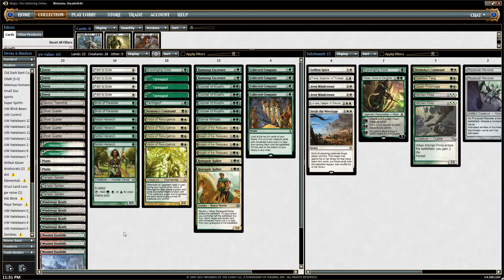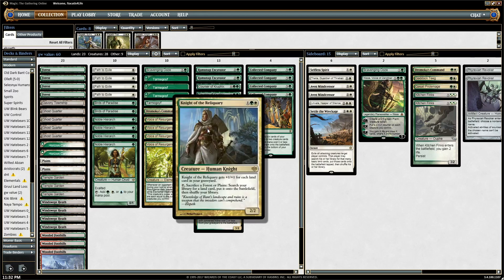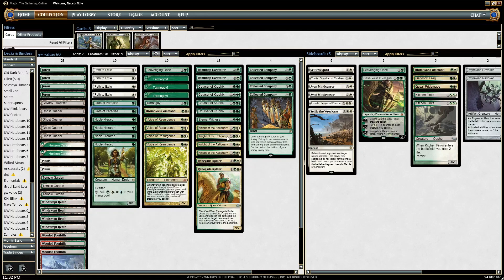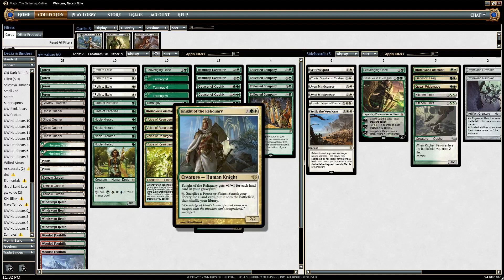It's a little different than Hate Bears — it doesn't have Leonin Arbiter, that's the main one, and instead of having Aether Vial, it just has cards like Birds of Paradise. One of the other differences that makes the deck tick is Knight of the Reliquary. You want to play a turn one mana producer — either Birds of Paradise or Noble Hierarch — and then generally play Knight of the Reliquary on turn two.